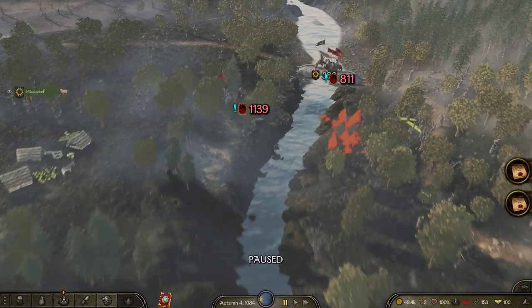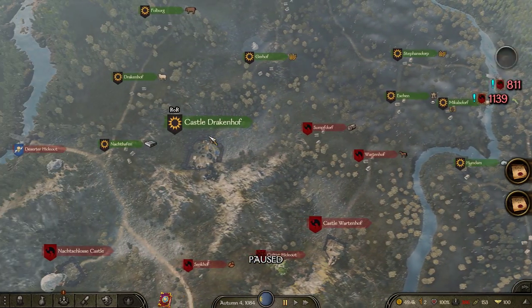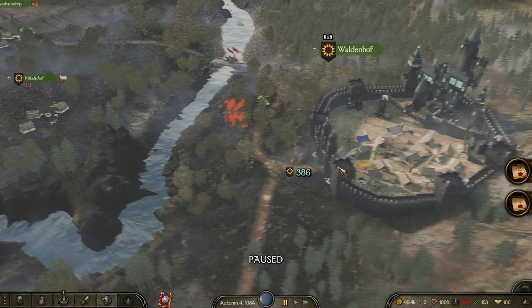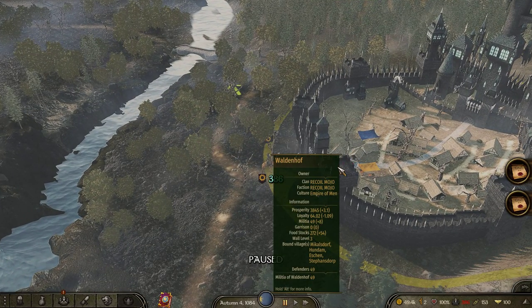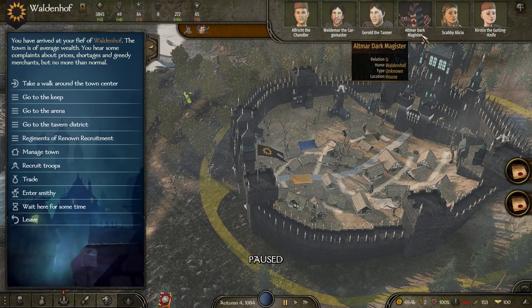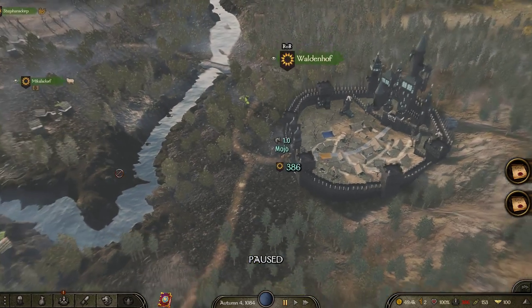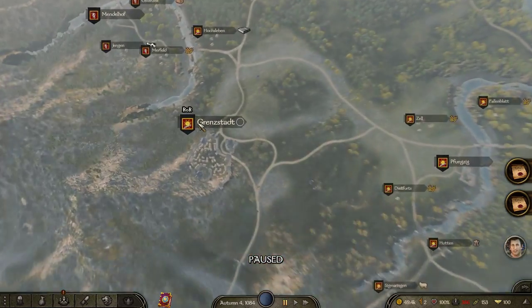Go to any big town. You can control left-click across the map if you've enabled cheats to teleport across the map essentially. Go to a big town and then find the Dark Magister. If you're in the Empire of Men, find the Grand Wizard or something like that — some variation on that.